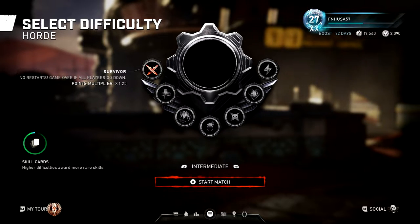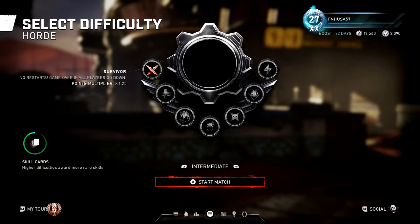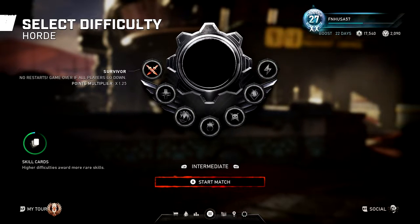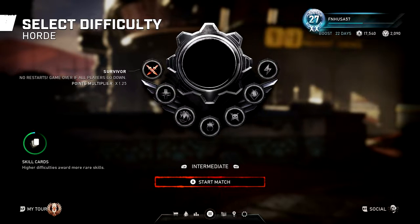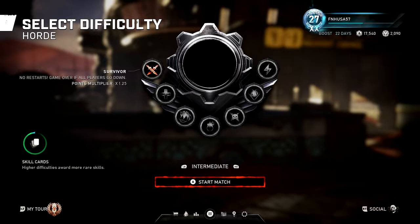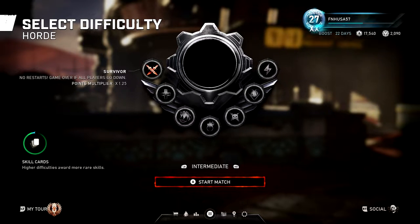For instance, the very first modifier is called Survivor, and it makes it so that if all players go down, that's it — that's the end of the game. You can't restart. I personally hate this. It's known to most players as the Iron Man modifier, especially if you played Gears 4.